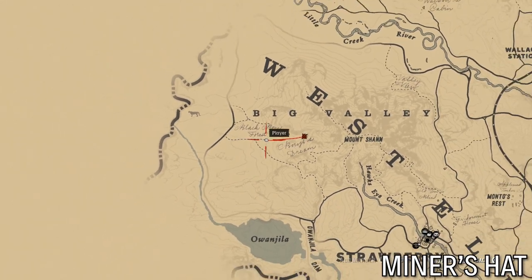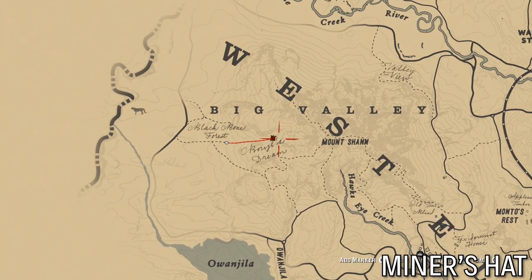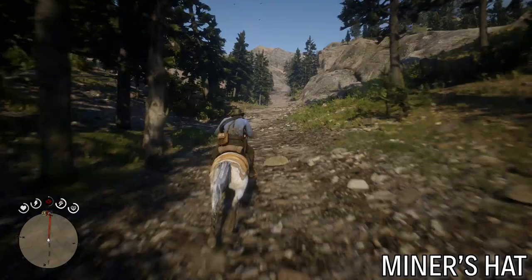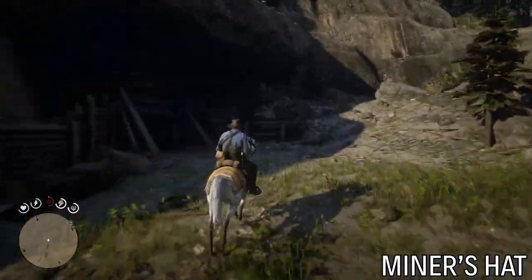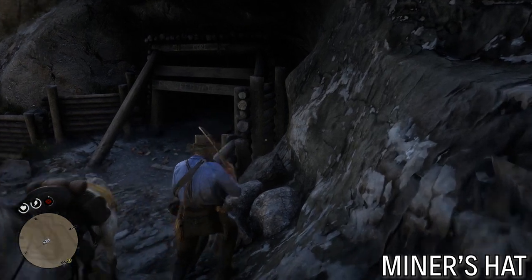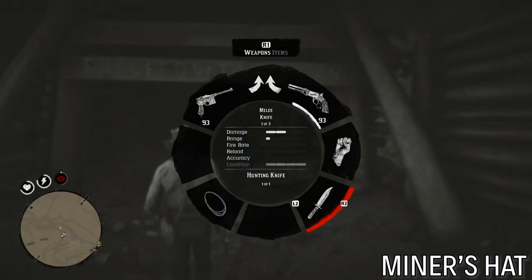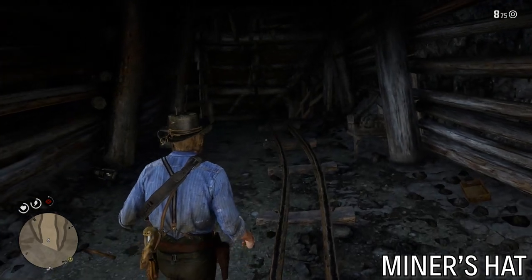Next one is the miner's hat — it's at the abandoned mine shaft at the center of the Big Valley in West Elizabeth. This place is called Boyle's Dream on the map. Let's ride up here — it's right at the end of the road by that named location marked on the map. It is an abandoned mine. At this point you just need to check it out. There's some minor puzzle solving involved — very minor.